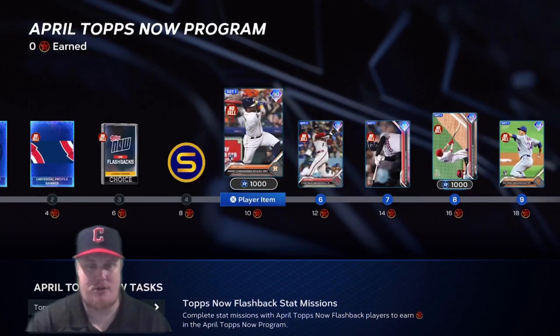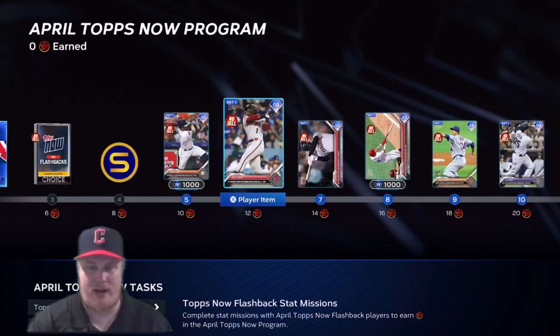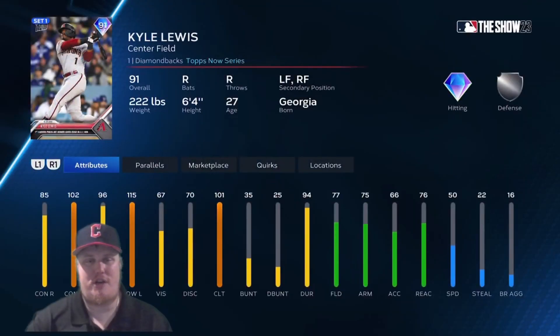You'll earn some stubs at eight stars. The first player card is Corey Jolks, the designated hitter for the Astros, getting a 90 overall Tops Now card. He's their DH but he'll play third base and every outfield position. At 12 stars, you earn the Diamondbacks center fielder Kyle Lewis, who can also play left and right field — a decent card if you're trying to grind team affinities.